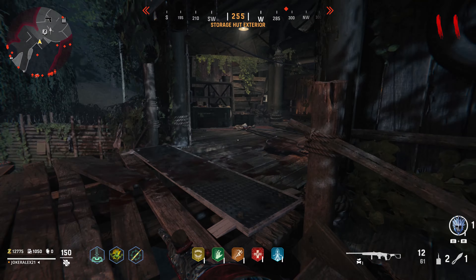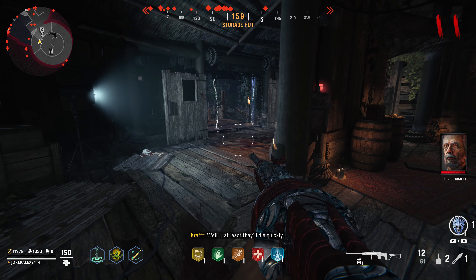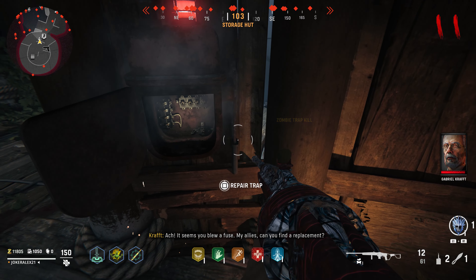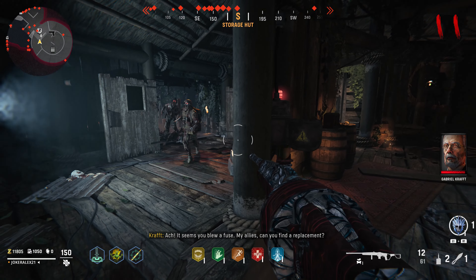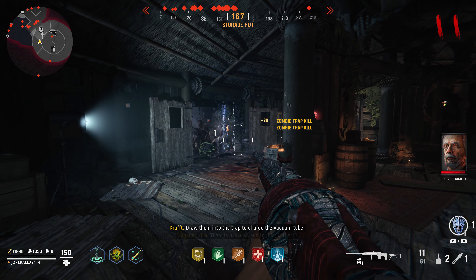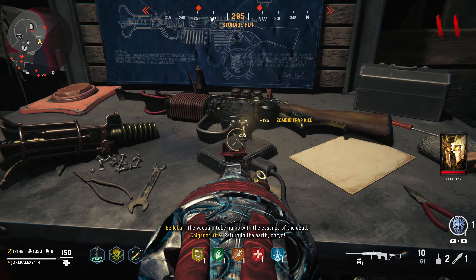Once you have both of these parts, head over to the storage hut. Inside, come around the back of this wall and activate the trap. Get 2 or 3 zombies to walk into the electric trap by the doorway — this will blow out the fuse inside the trap box. You will then want to interact with the trap box again to place the part you picked up earlier inside of it, which will immediately reactivate the trap.